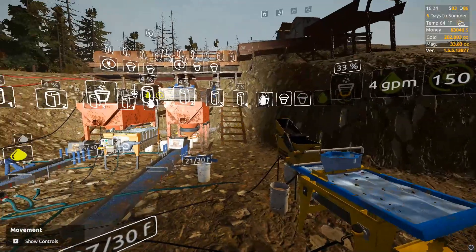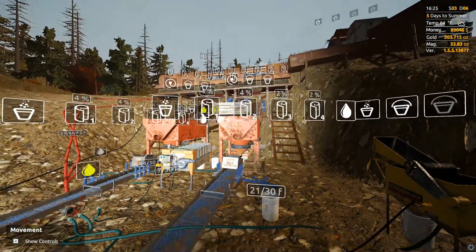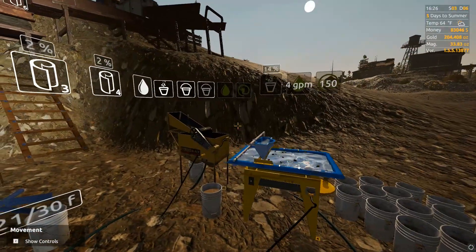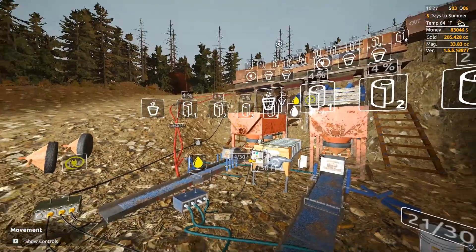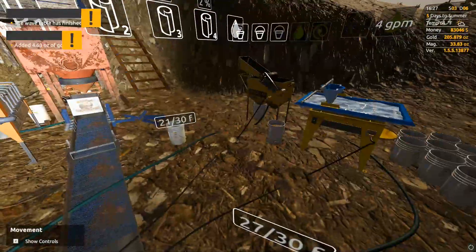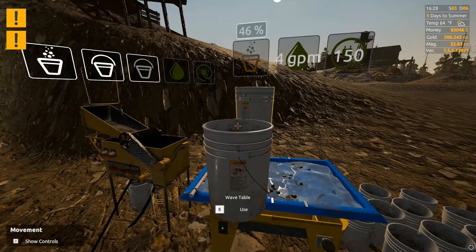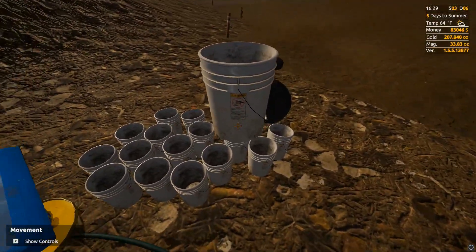Our luck with the workers has been pretty good. We got both TDJ sluice box workers and one duplex jig worker — three good workers right off the rip. We still need one for the nugget trap, the other duplex jig worker, and most importantly we need our mechanic.